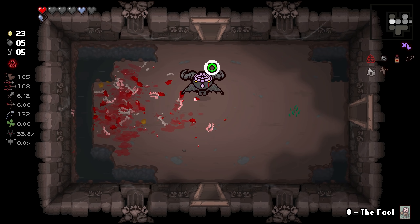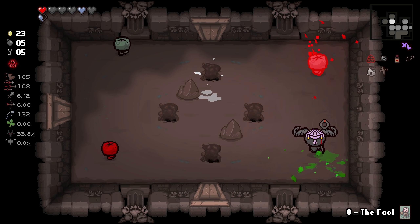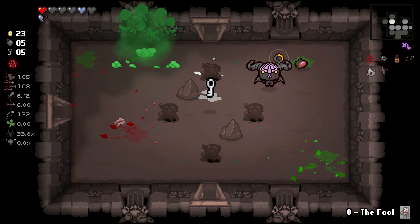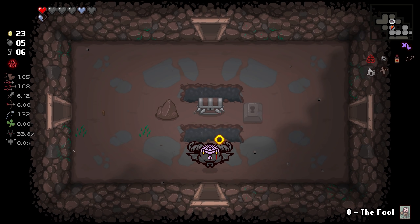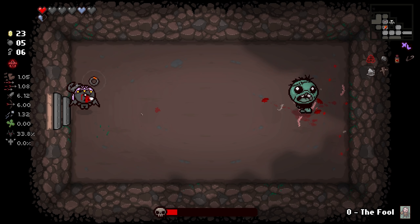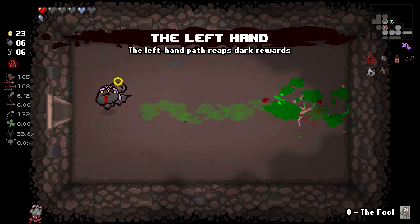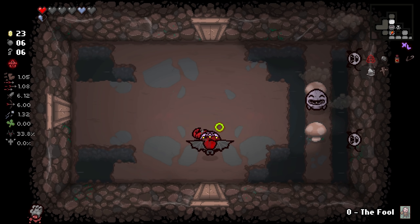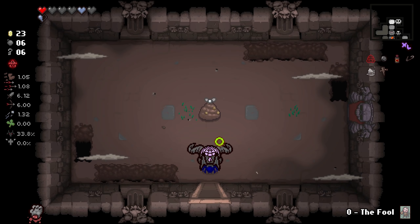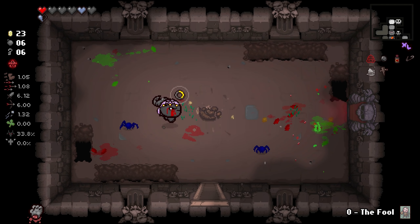We still need some things on this run, but overall we're in pretty good shape. We got a good amount of HP. We've got Brimstone, which is one of the best items in the whole game. All we really need is maybe a little bit more rate of fire. Yes, I will take the Left Hand and we will chase the Guppy dream. Because Guppy Brimstone is broken - and I mean that in the best possible way.